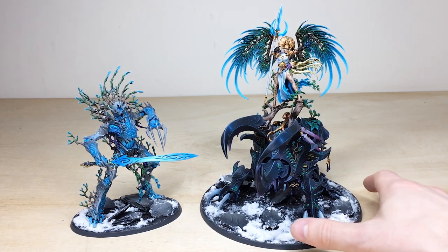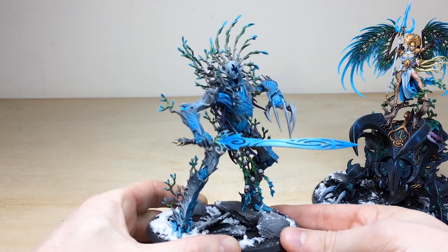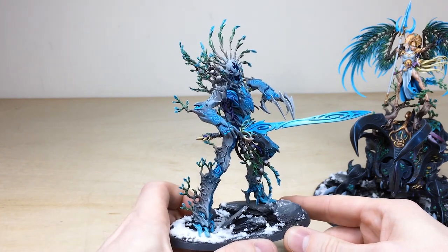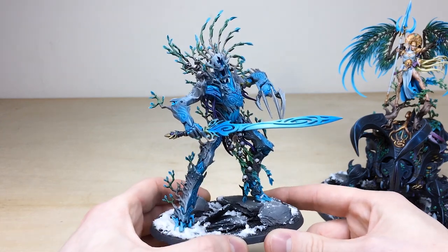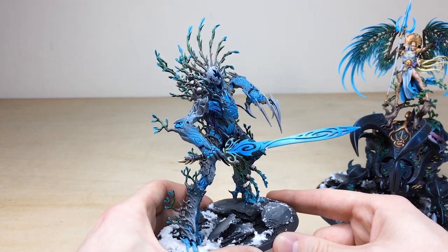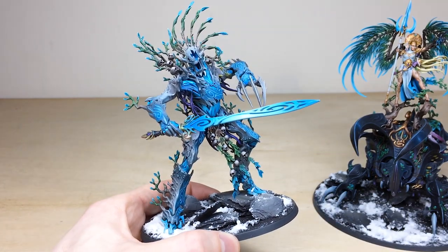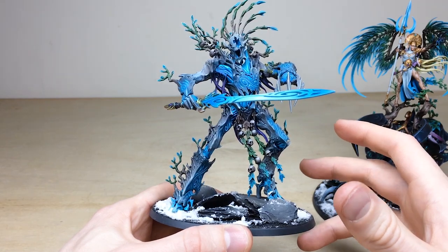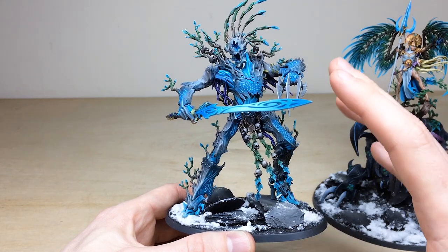We're going to save the best to last — save the almighty queen to last — and start with the Spirit of Durthu. It's such an awesome miniature, really aggressive-looking tree man with a really cool bluish frost ethereal glow. The client requested a sort of frozen arctic tundra color scheme, hence all the blue and cool tones on the model. Right from the get-go you can see how vibrant the miniature is. Fletch has done a great job including the green hues you'd expect from the Sylvaneth range, but with those tundra bases plus snow and that blue colorway as requested.